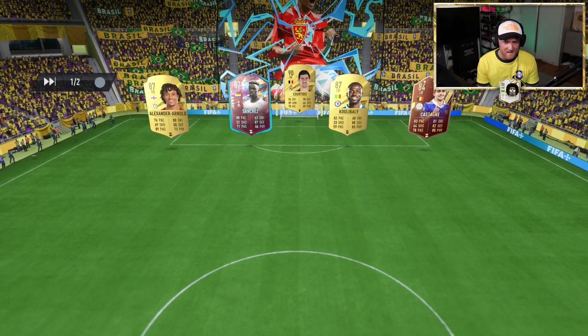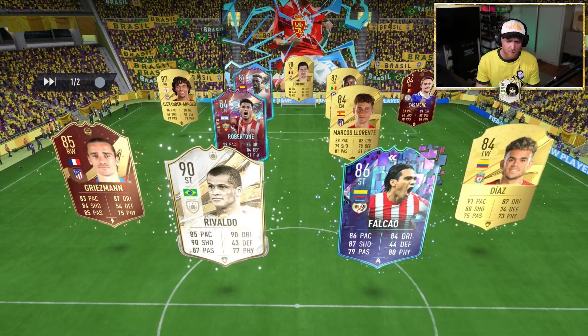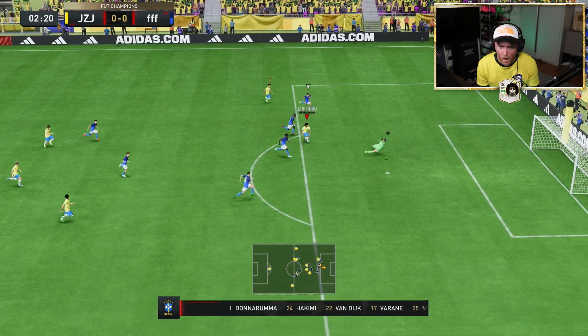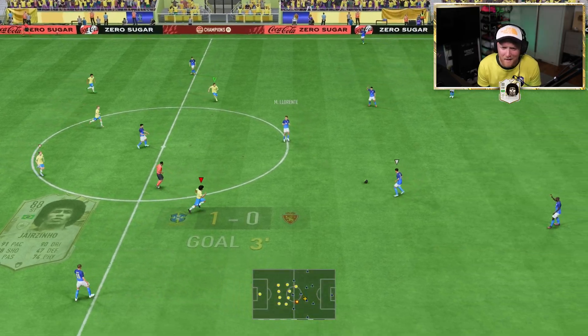It comes down to the final game. We've got one more game to get the win. Here we go then, the final game — Courtois, Sanchez, Colabale. Okay, this is definitely beatable. The pass from Forlan, the composure, the touch — everything about that goal was quality.